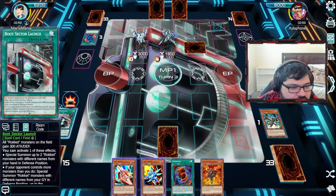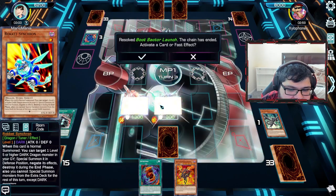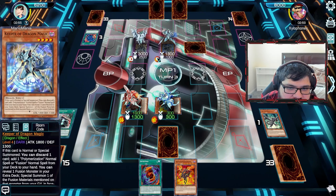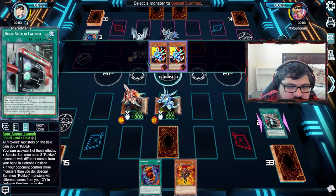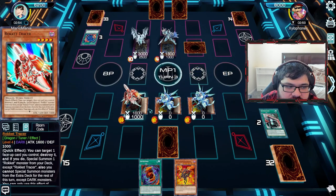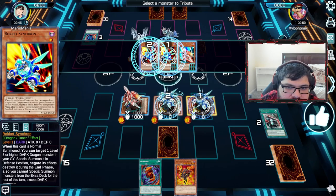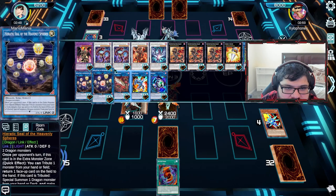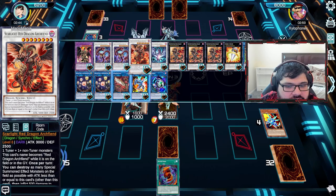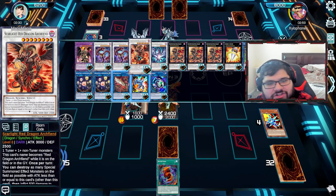I have Boot Sector Launch, allowing me to Special Summon these two. If this deck is built to set you up with a Borrelode Savage Dragon combined with a thing, that'd be crazy with Dragoon. Select a face-up card to destroy — I'll remove the Boot Sector Launch to Special Summon an additional monster. Then tributing these two... bring out this — Tribute Summon Flare Dragon. That's what I should've done. I forgot that this guy is level four. I should've kept one of the level one tuners instead and gone into one of my level eight synchros.